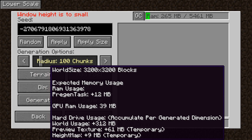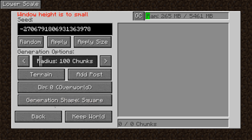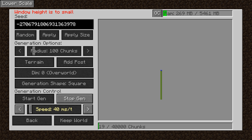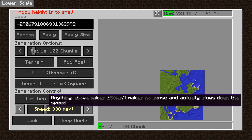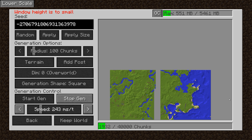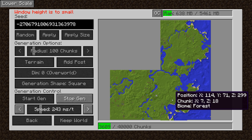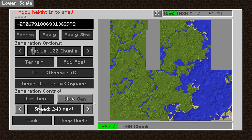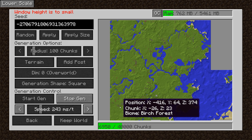At number 3 is the Chunk Pregenerator mod, and this mod is pretty much the savior for anyone that constantly creates new worlds hoping to find the perfect seed, as it allows you to actually see what your world will look like before you even load into it. This mod is also very helpful for server creators, as it allows you to pre-generate the chunks of your world, which is something that most servers are recommended to do.